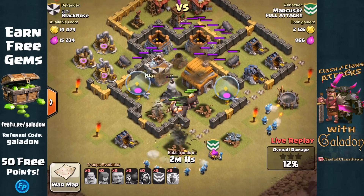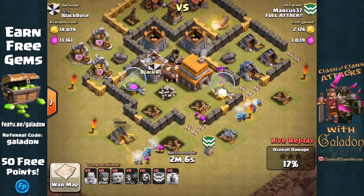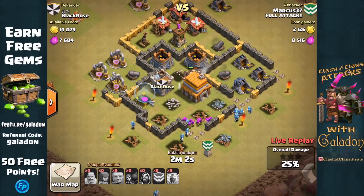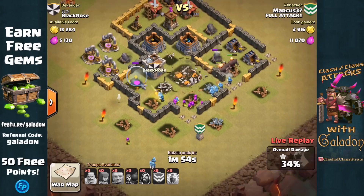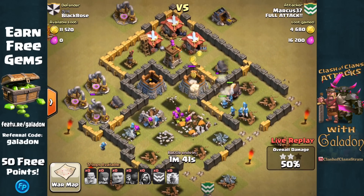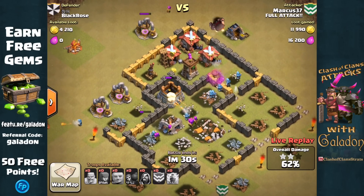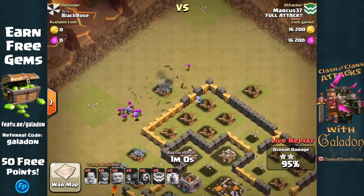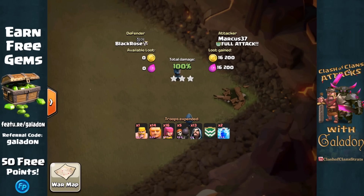Marcus has a good troop composition here. He is going to overwhelm this base with all those giants, wizards, and archers working on the town hall. The giants help to distract those defenses, much like golems do at higher levels, while the other units come in from behind and do a lot of damage, taking out those other structures. It is not going to be long before Marcus winds up this attack with another three-star victory for Full Attack.